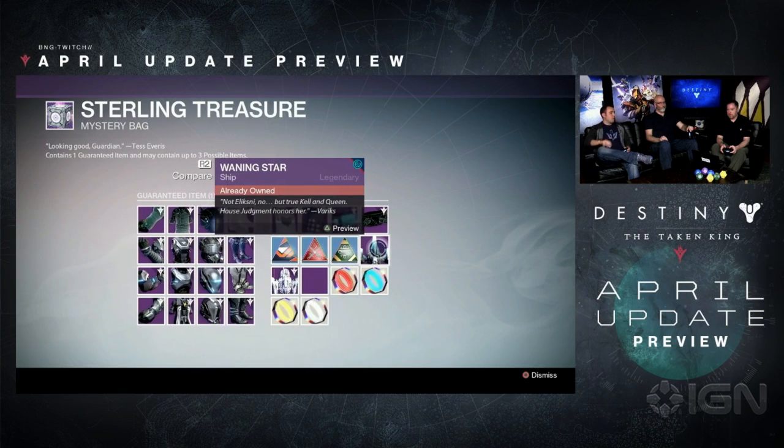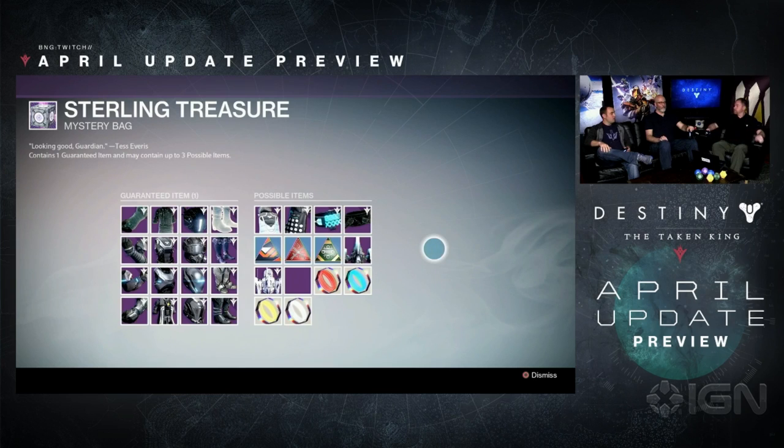In addition to that, we've also dramatically increased the amount of reputation you're gaining from Crucible matches, from Strike completions, and from Patrol missions. So you're going to be getting these Faction Rank-Up Packages far more frequently than you've ever gotten them before. And the Faction Rank-Up Packages are going to be the source of the Faction Armor that we just looked at — all of the Chroma-enabled Faction Armor we've been showing off will be available in these Faction Packages.